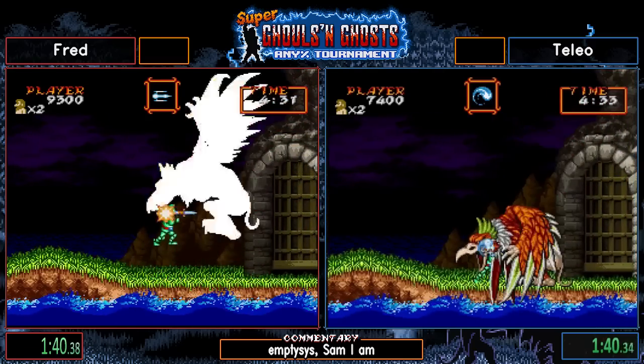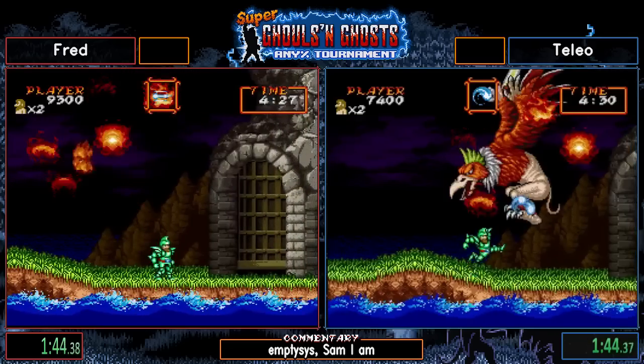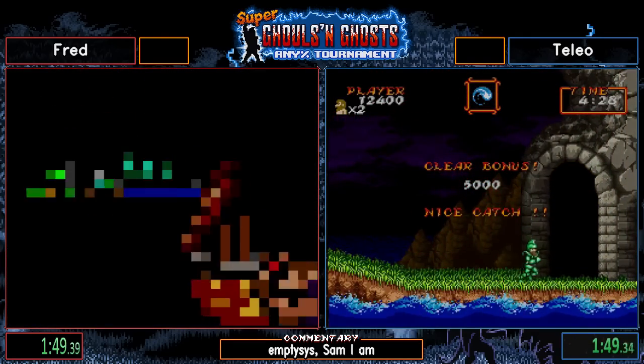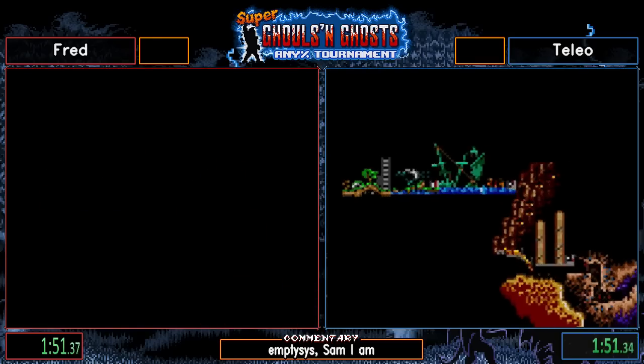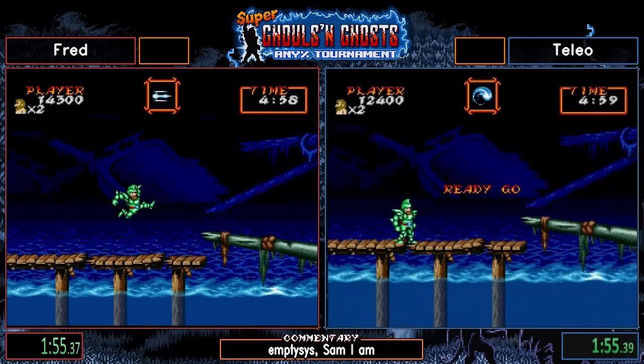Now we're coming up on the boss here. You can just stand right under his head. It looks like you're going to get hit when you stand there, but you can just go right under the head and mash and do a ton of damage that way. Both of them did that fight really, really well.